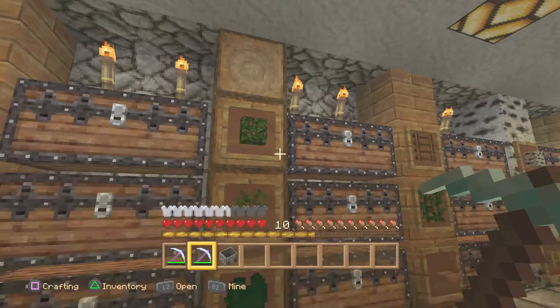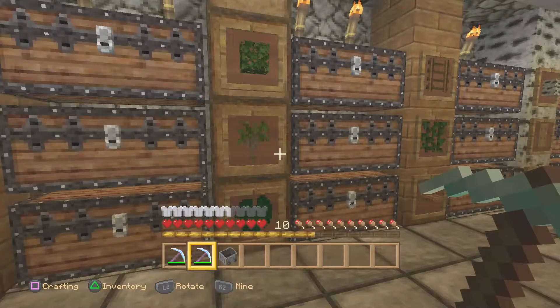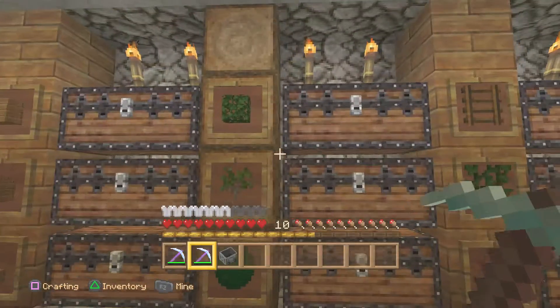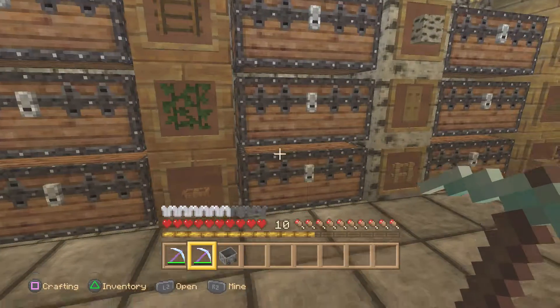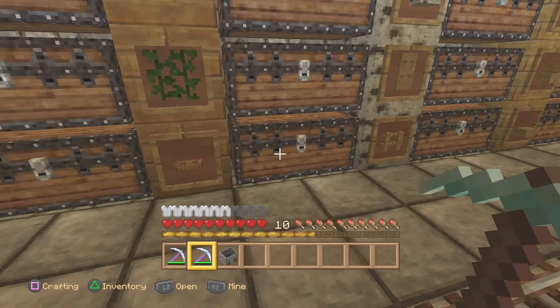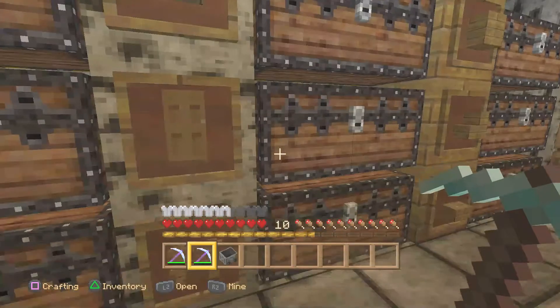Then I do the plants next — that's our leaves, which you get with the Silk Touch, then saplings and lily pads. Then we've got ladders and vines, because vines are basically ladders, and our little trapdoors which have a zillion uses.